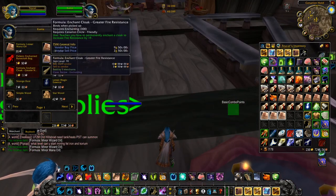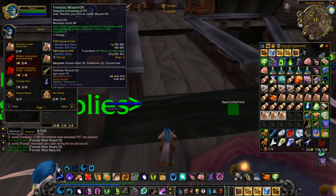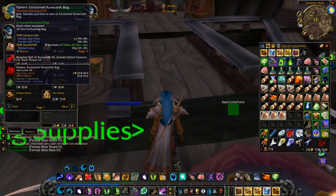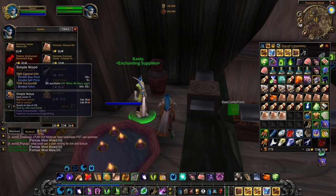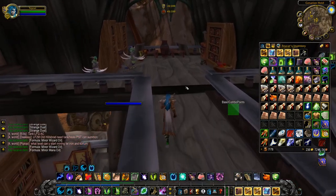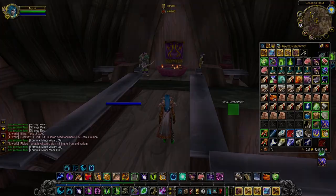The big ones here are lesser mana oil, wizard oil, and especially the enchanted runecloth bag — you can only get it from Kania as far as I know, and it sells really well. Also pick up a bunch of simple wood and throw it on the auction house; I think you'll be pleasantly surprised. That is number two, and we're moving on to number three.